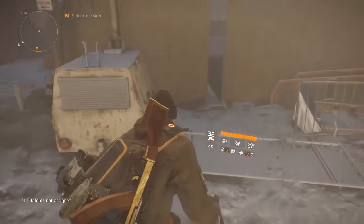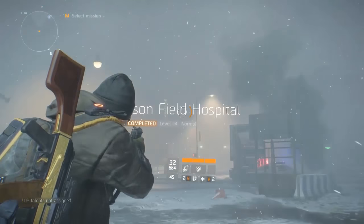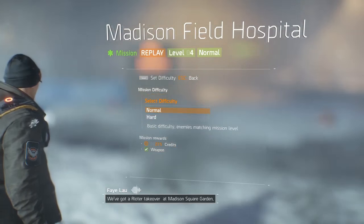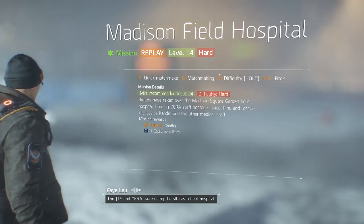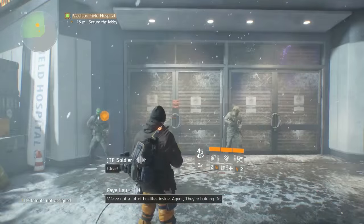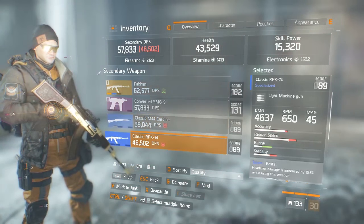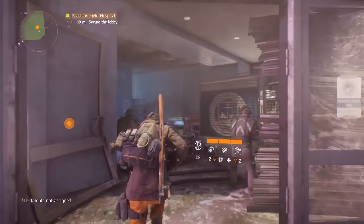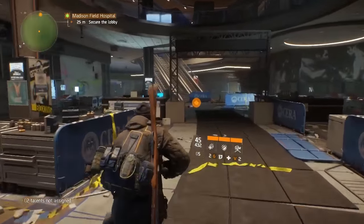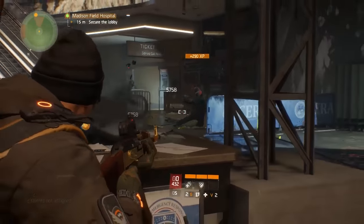It's right across the road from the base of operations — the Madison Field Hospital mission. This probably isn't the most difficult mission; it's actually the first mission you're meant to do and it's even easier on hard difficulty than anything else, but the key is that you can do it quickly. It is the easiest and quickest mission by far. The tip is just to replay this mission over and over again on hard.